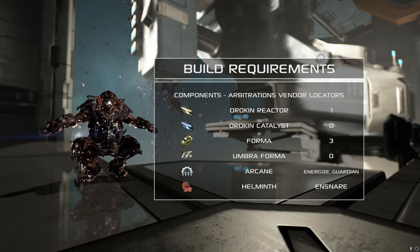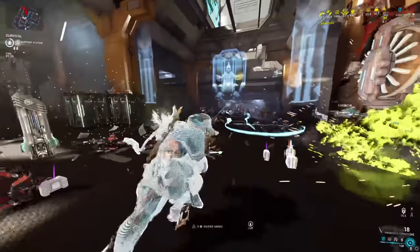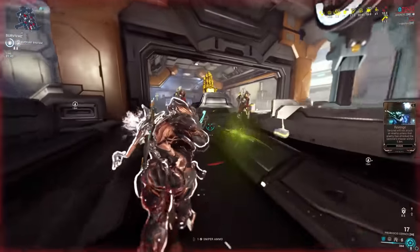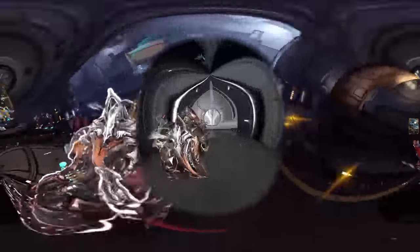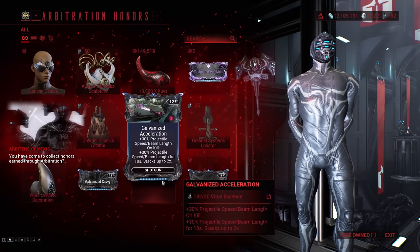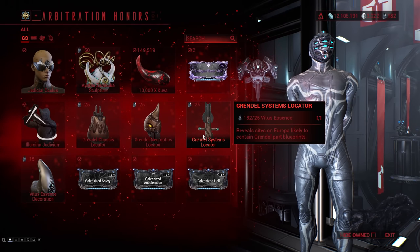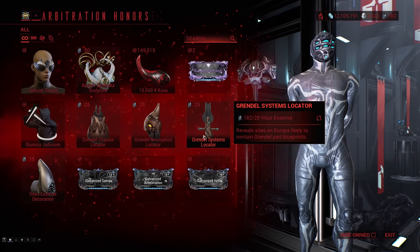If you don't already have Grendel, you'll need to get that sorted. Acquiring his components is a unique process which players seem to find less than enjoyable. You'll need to complete the entire normal Starchart to gain access to Arbitrations, then do Arbitration missions until you've saved up 25 Vitus Essence. The Arbitrations vendor, located near the entrance to the Arbiters of Hexis room at any relay, sells three different Locators, each granting access to a mission that rewards one of Grendel's component blueprints. I recommend finding or creating a group where only the squad host needs a locator, so each player can buy a different locator and do the missions together, switching who's host in between.